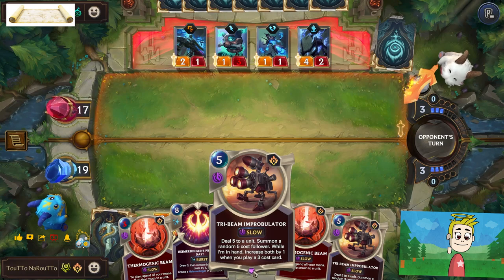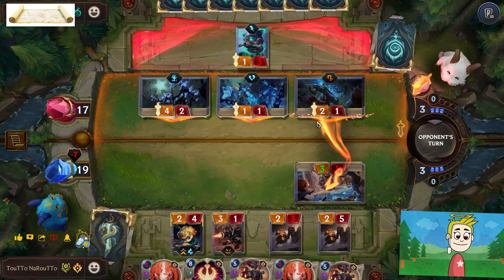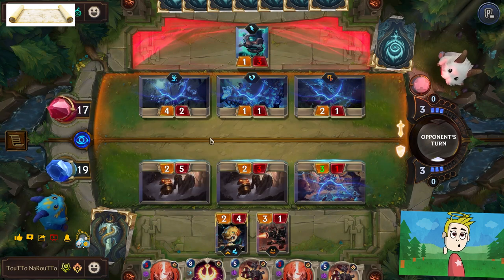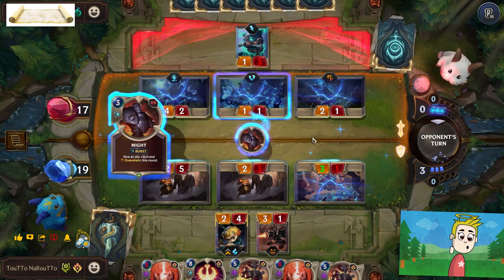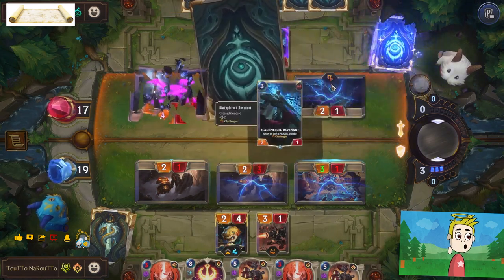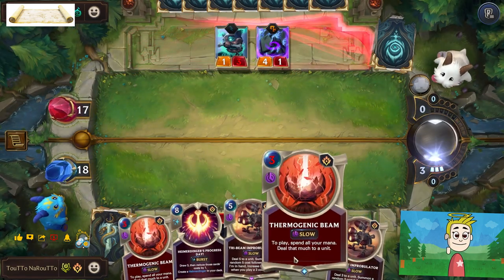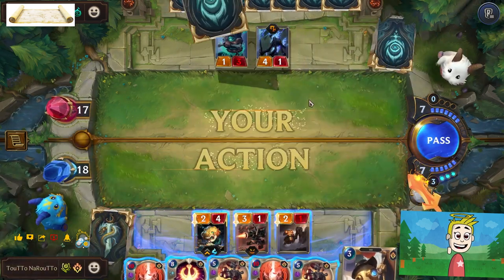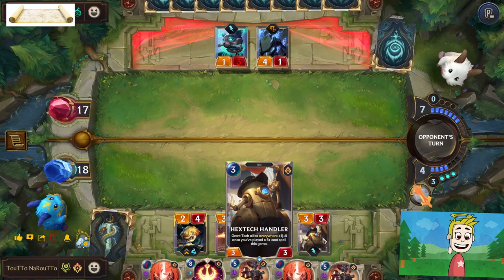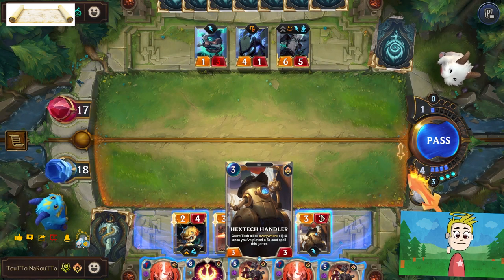Now Thermogenic Beam Improbulator deals five damage to a unit and summons a random five-cost follower. Hex Tech Handler will allow me to grant a tech ally everywhere plus one damage once you have played a 6-plus cost card this game.